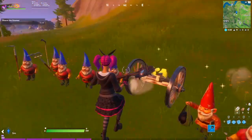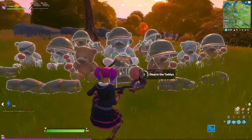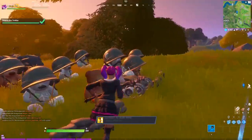All you really need to do is go up to the gnomes and hold E, or press E, or your interact key, whatever that is, and you'll get some XP. After that, you also have to go to the bears and hold E.